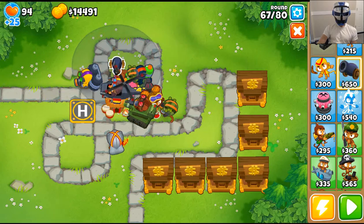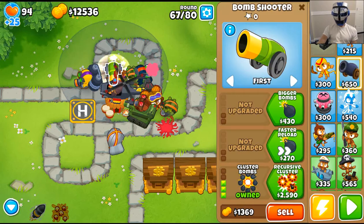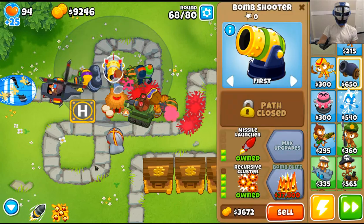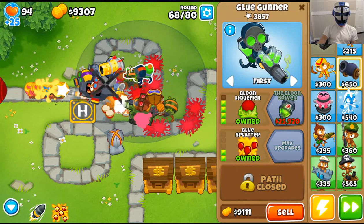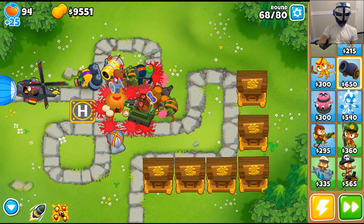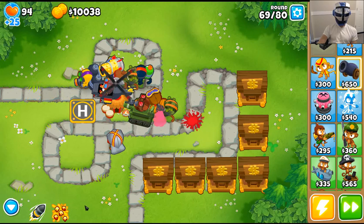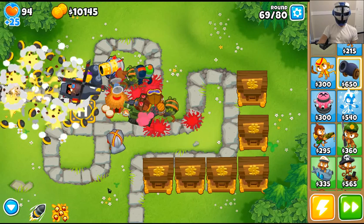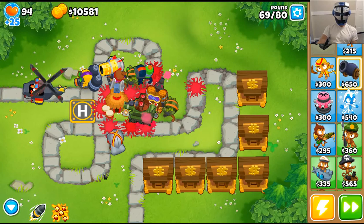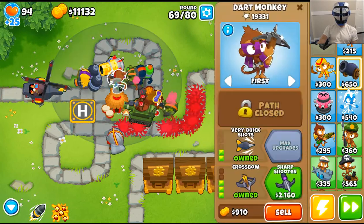Let's do extra range, frag bomb, cluster bombs, faster reload, and a missile launcher-type upgrade. Round 69 of 80 and we're pretty much just wrecking these guys. Did we get the sharpshooter? Not yet.